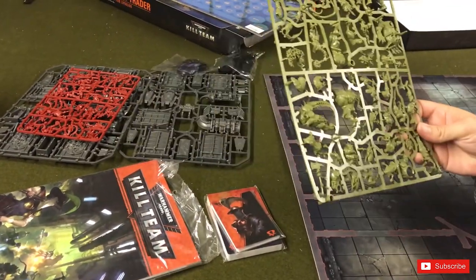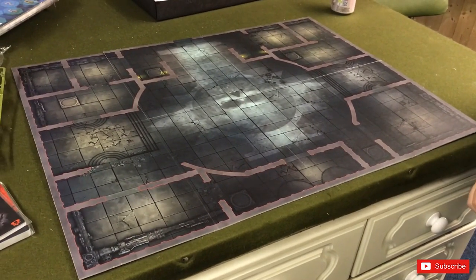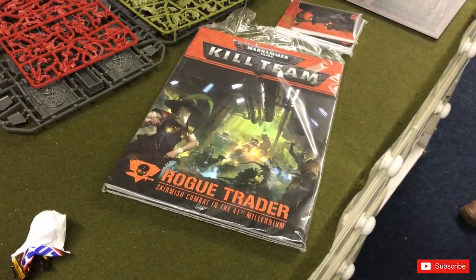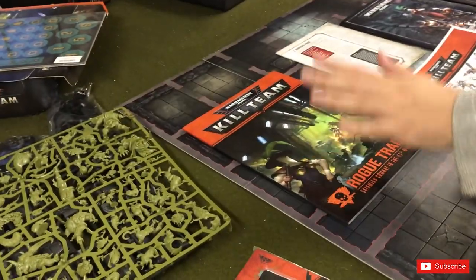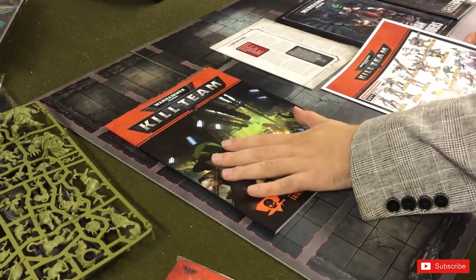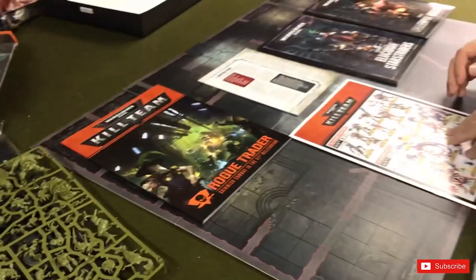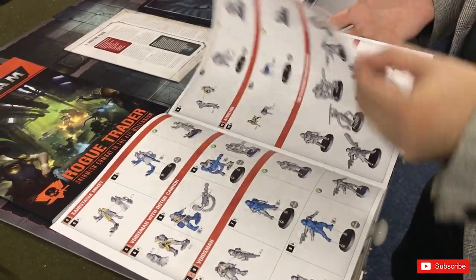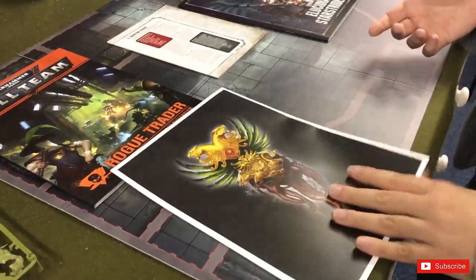The quality is really good — it's Games Workshop, you can't argue with that. The set was bought for 60 pounds from Outpost, which is in Sheffield. Opening the books now — that's the instruction booklet with all the new rules for using the Rogue Traders and the Gallopox in Kill Team. There are also assembly instructions, and these look like push-fit models, so they should be quite easy to assemble.